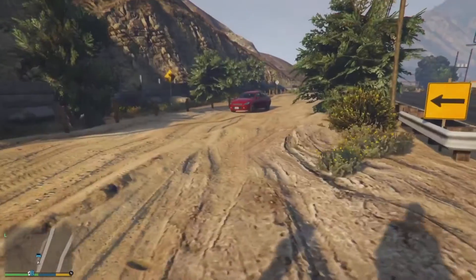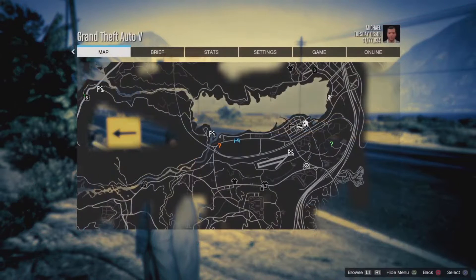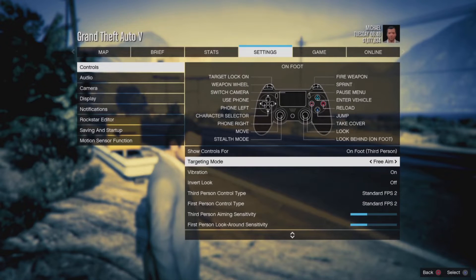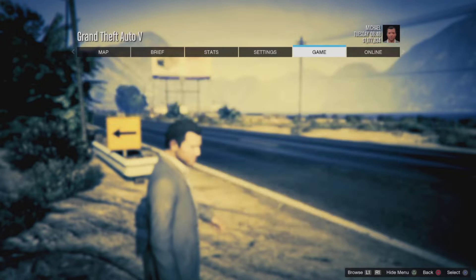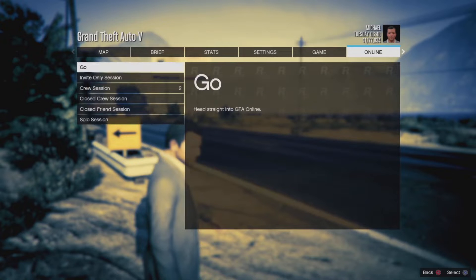Starting in story mode is optional - you can just do assisted aim. What you want to do is pull up your settings and change your targeting mode over to free aim. Normal RP you'll be getting is 75, but this boosts it up to 95, which means we're going to be getting a bit more expert RP while doing this method.